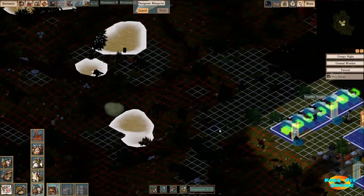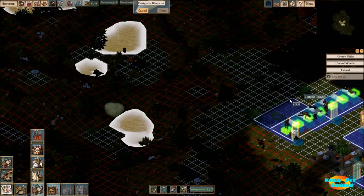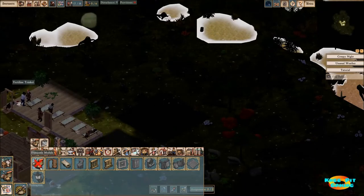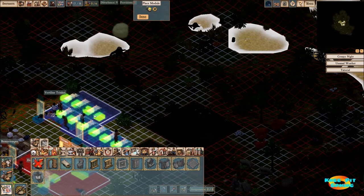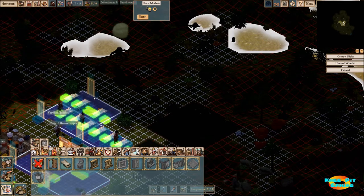Let's go ahead and rotate this around, and we're going to make this just big enough once again for three beds. We're going to go ahead and put some cuts in here — one on the side, one toward the middle, and then one on toward the other side. And of course we need a door, because that would be very bad if we didn't have one.